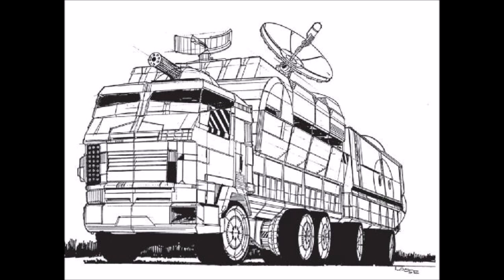A Mobile Headquarters is placed at the disposal of the regimental commander, and holds his staff of 6 officers and 3 communication technicians, as well as the driver, engineer, and gunner. Weighing 25 tons, the Mobile Headquarters in the illustration was the standard design used by the Star League throughout its 200-year history.